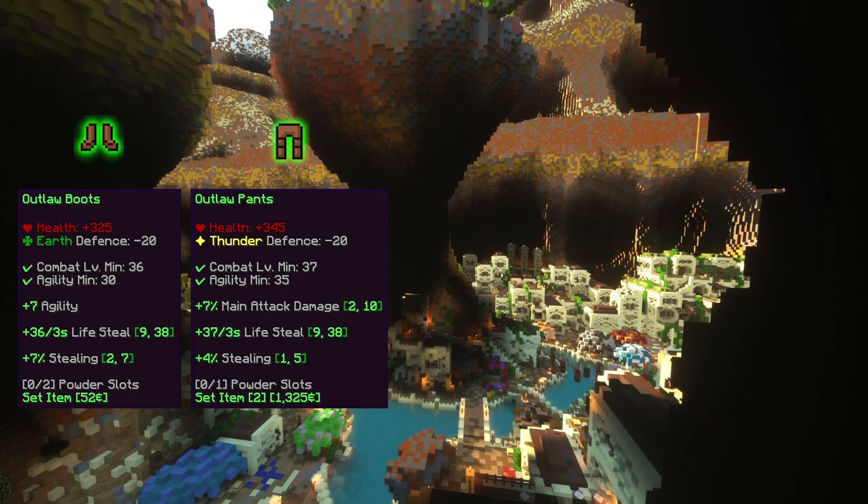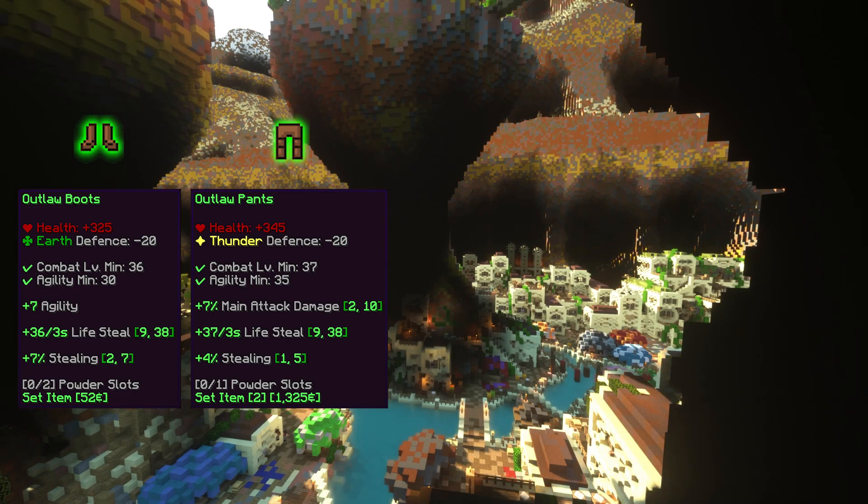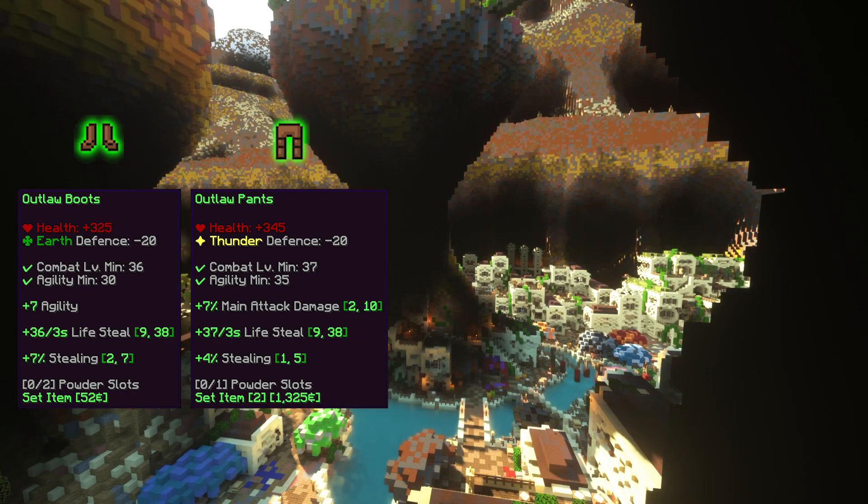The Outlaw pants require level 37 and 35 agility to wear, and give plus 345 health, minus 20 thunder defense, between plus 9 and plus 38 lifesteal, and between plus 1% and plus 5% stealing.